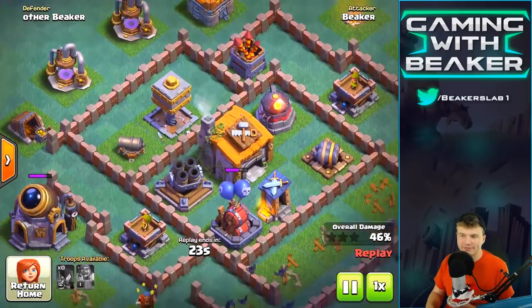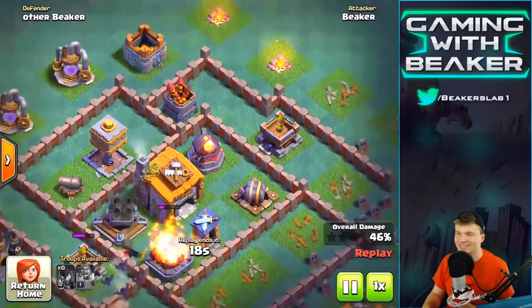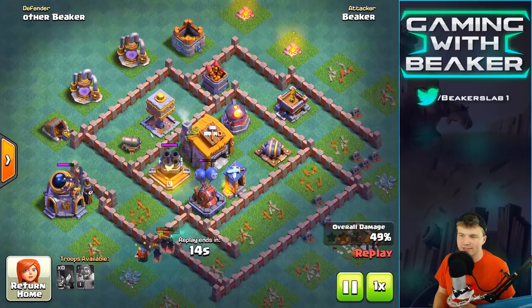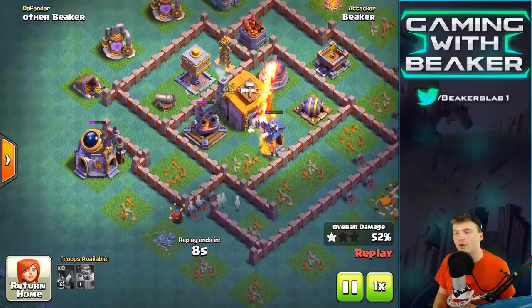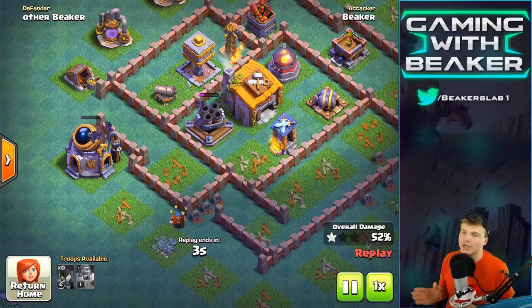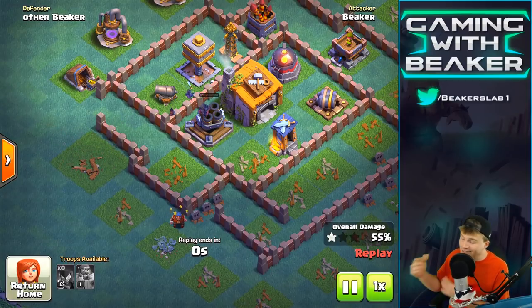Really the biggest beasts of this whole base are in here. That mortar — I think it's level six — just boo, I hate those things. And also the roaster, which for obvious reasons just roasts you every time you get near. Anyway, you can see the witches are pretty legendary — they do so much work, you just got to keep them alive.